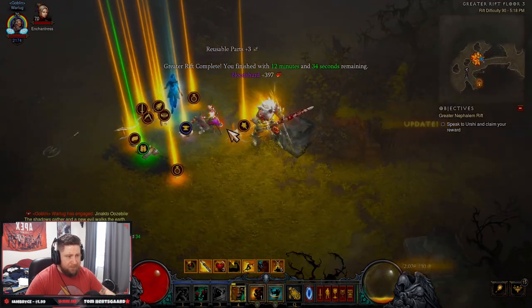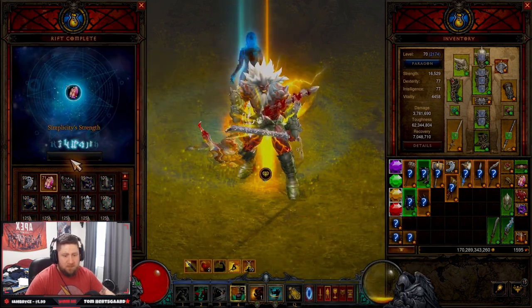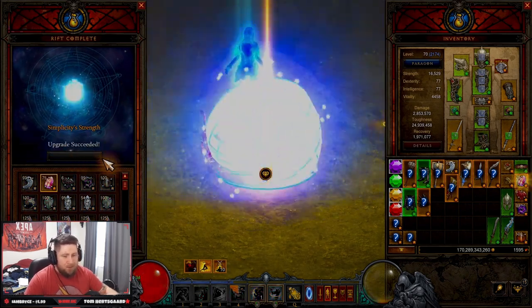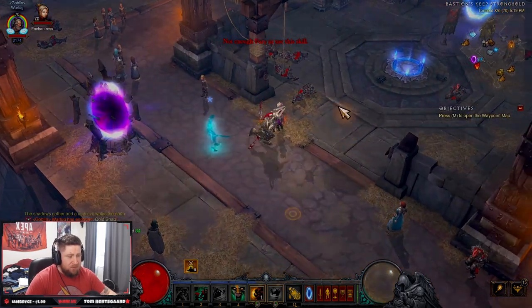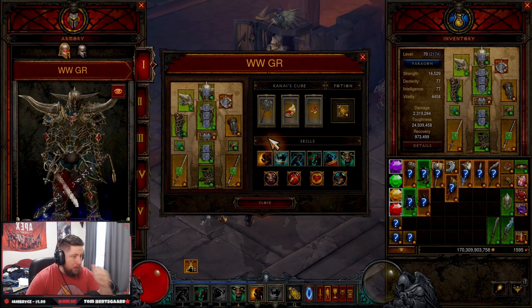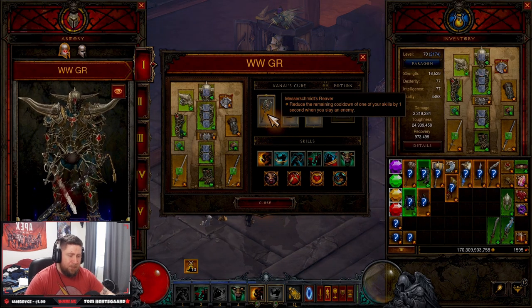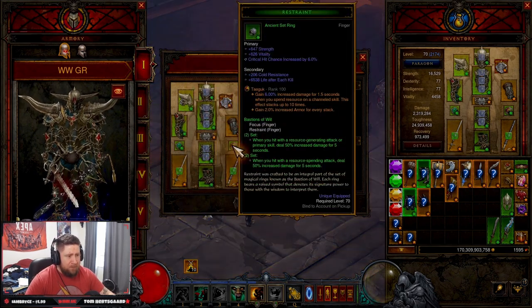Just come through and absolutely decimate. The build is still very good — it's not going to be a top-tier push build and you won't be pushing super high with Whirlwind, but sub two-and-a-half minutes is very achievable. You can get faster once you start augmenting. With Messerschmitt's Reaver you could swap to the Furnace to kill elite packs or the rift guardian faster, but in the end the build just absolutely wrecks. We don't have a single augment either, which is nuts.